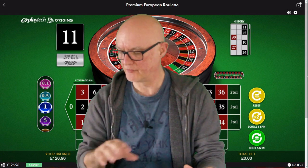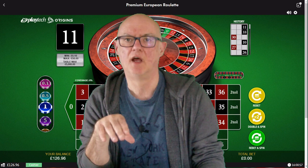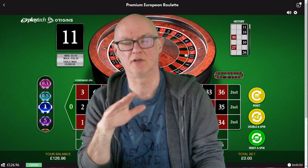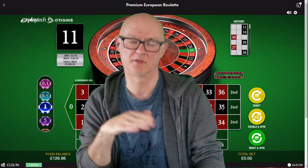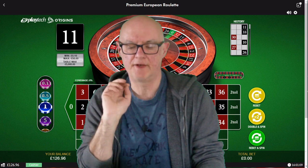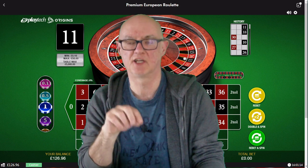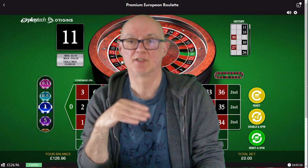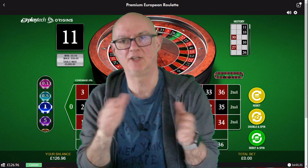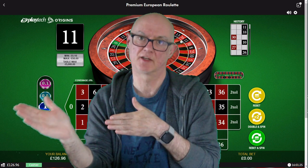This strategy aims to win 10 units. Each cycle is betting on either dozens or columns - you go dozens, columns, dozens, columns, back and forth - aiming to win two units on each cycle. If you do that, you can expect to win approximately 96% of the time on every cycle. With a target of two units per cycle, winning 10 units in total will give us five cycles.